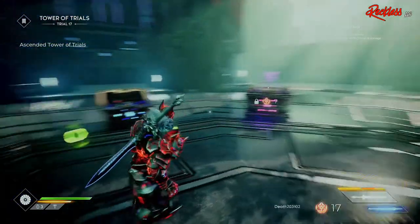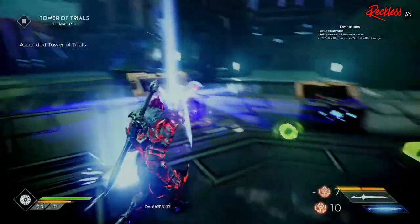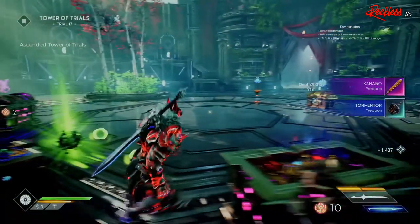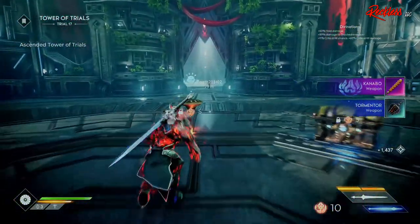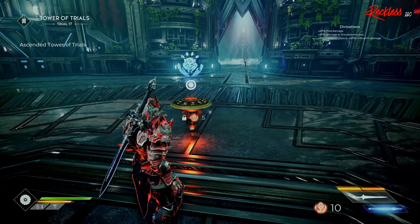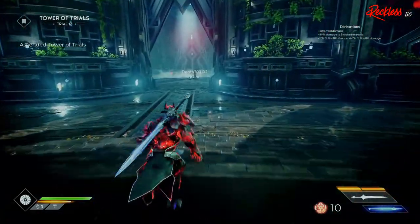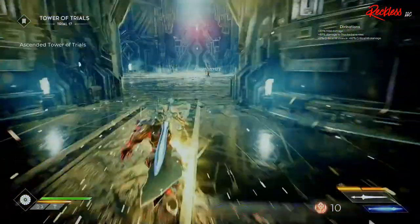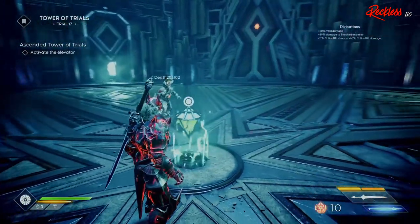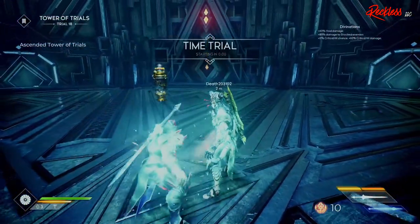They solved an issue where the host of a multiplayer match would incur a blank screen if a player in the party had not yet unlocked the boss encounter. They solved an issue in multiplayer where a user browsing a menu during a cutscene would be stuck outside after the cutscene and display the character with placeholder textures. They also added additional logic around enemy spawn locations to prevent enemies from appearing in inaccessible spots on the map — they actually used to appear inside columns in the Tower of Trials.